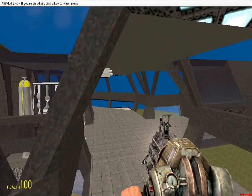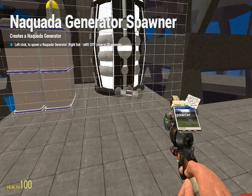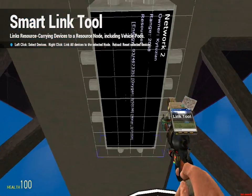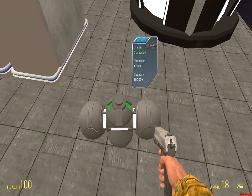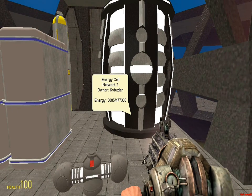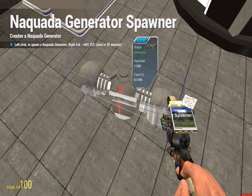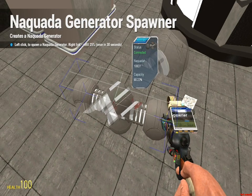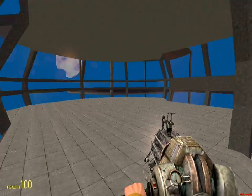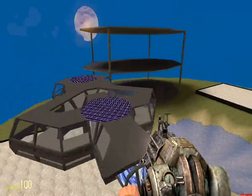Another option is the naquadah generators from the Stargate menu. You place them, link them to the node, then press use on them and they will start to generate power. They do have a limited amount of power generation capability, but to refill their naquadah — the thing used to generate power — you right-click and it will refill some of it. You can do that every 30 seconds. That's the basics for this section.